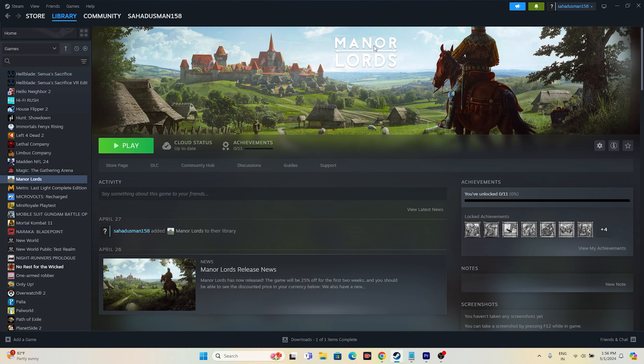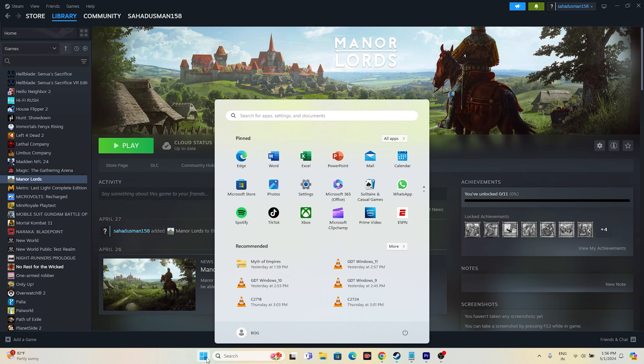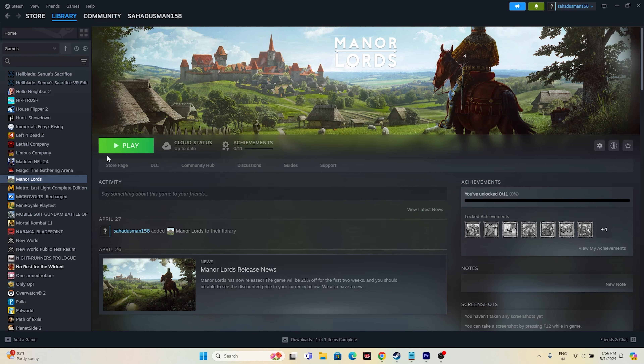The first step is a simple restart. Just go to the Start icon, click on the power icon, and go for a restart. Once the restart is done, just try launching the game. A restart can fix a lot of issues, so don't neglect this step.